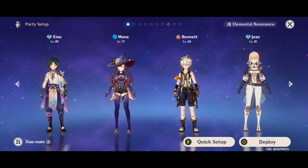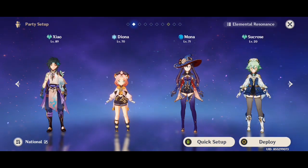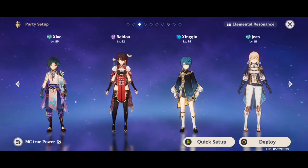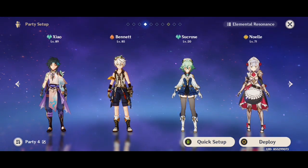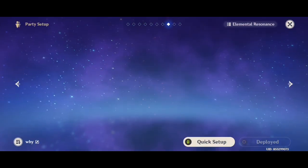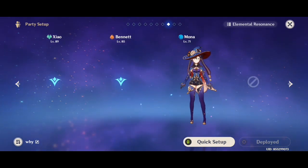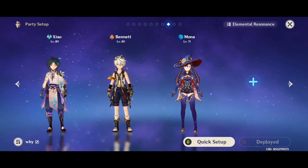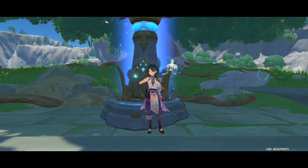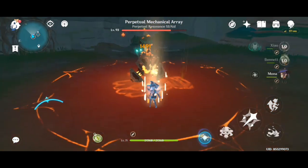For Xiao's team compositions: I use a freeze team with Xiao for big numbers. You can also run a taser team with Xiao, and you can use Zhongli in place of Noel if you have him. The general formula for Xiao DPS is: a healer or buffer, a damage increaser, and an energy recharger or Faruzan in the last slot — for example, Jean can be replaced with Faruzan.